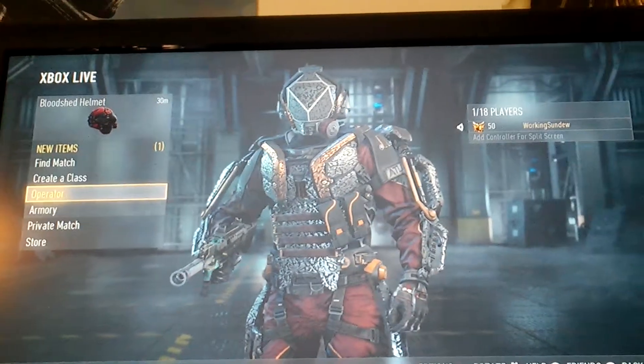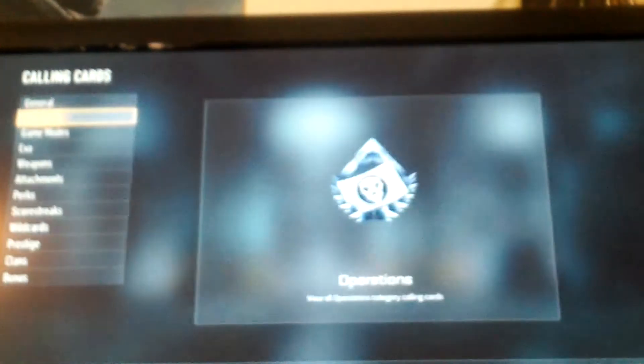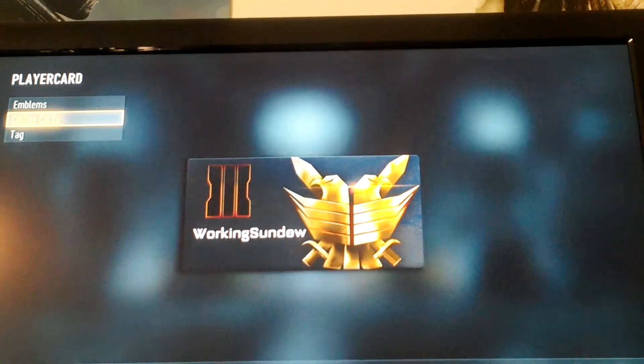Now if we go to Operator, Player Card, Calling Cards, Prestige — this is the Calling Card, and that's what it looks like on your card.